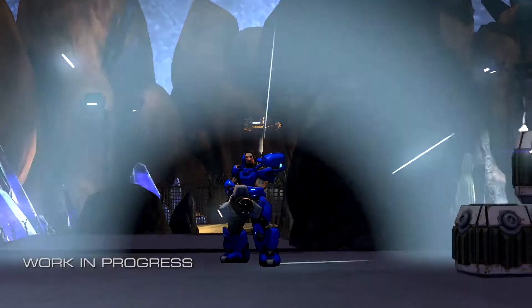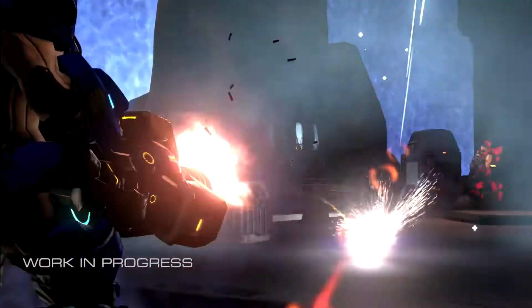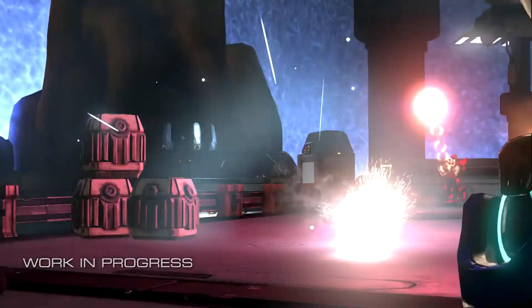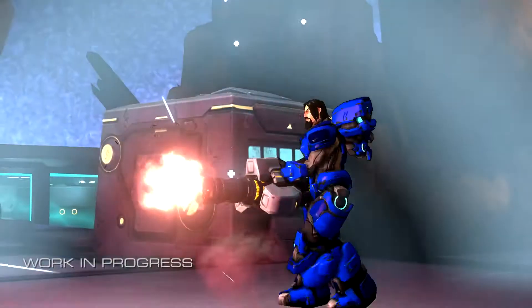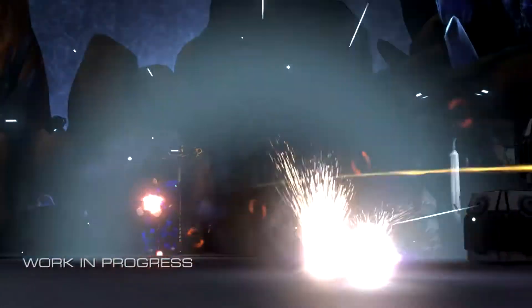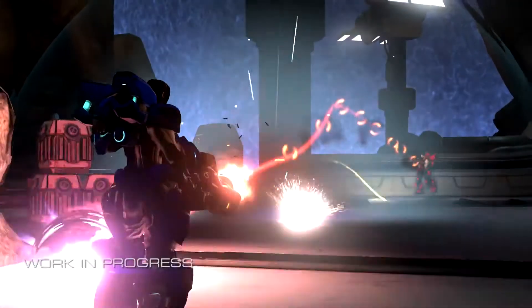One of the Dreadnought's new abilities this milestone is called Gravity Field. And like Thunderdome, that's a spherical field, but unlike Thunderdome, it doesn't block players. Instead, what it does is it redirects bullets that pass through it. When a Dreadnought places this in the middle of a fight, players have to decide on which side of the sphere they want to engage, because they're effectively unable to shoot each other through the sphere.